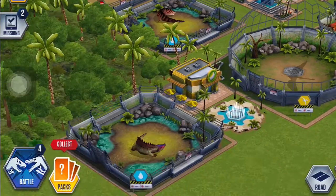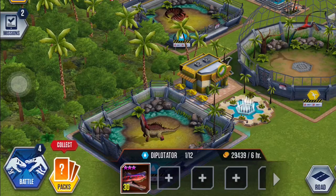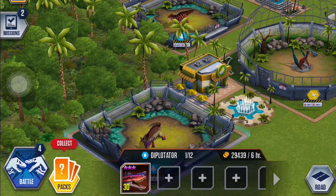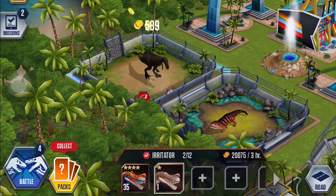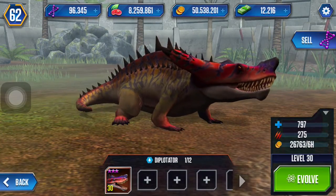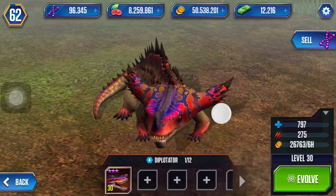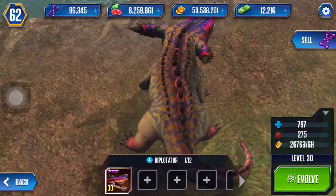So guys, the reason I'm making this video is just to show you how to get this one right here — how I am turning this couple, the Irritator and the Diplocalus, into one — into the Diplotator. It's that one right there, level 30 already. Pretty nice.